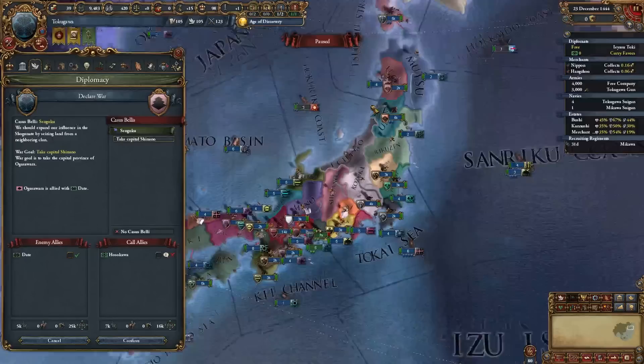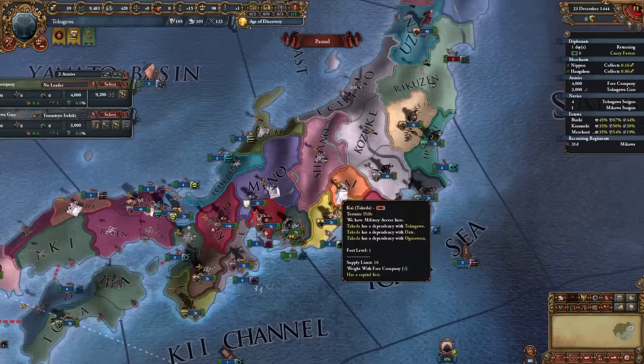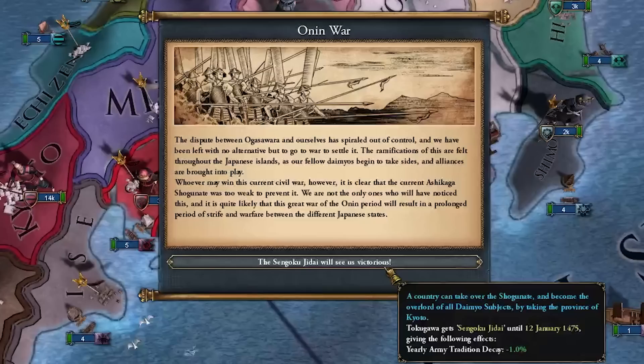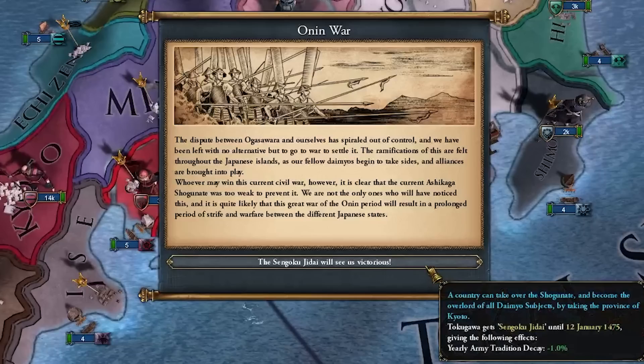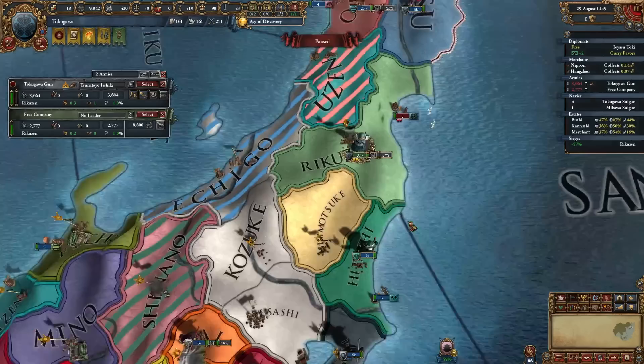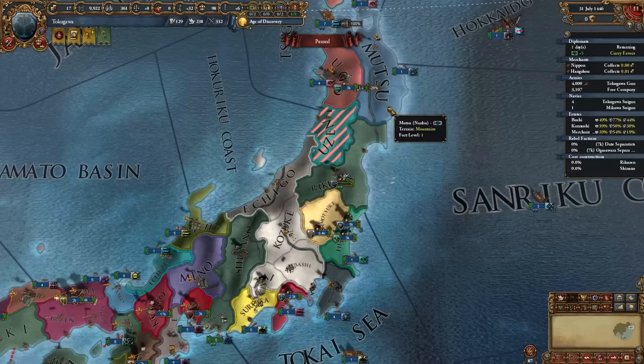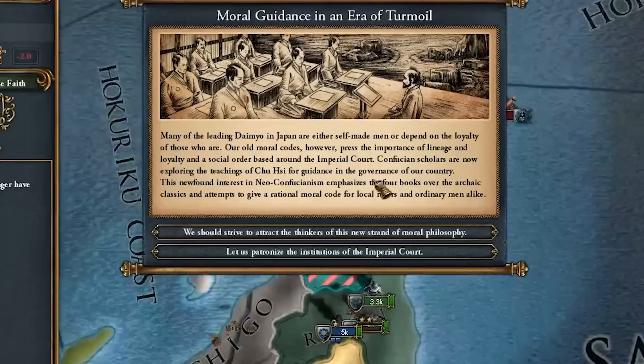We're going to attack Ogasawara who's allied to Date, so they'll allow me to expand up north as well if I co-belligerent them. Luckily they don't have a fort here. Because I'm the one that started a war I get the Onin War event, which gives us army tradition decayed over the next 30 years - pretty decent. Finally we get to fight some battles, and we're going to stack wipe them because I have an amazing general and their armies are 14 units - not bad for two provinces. Now we can actually invade the north.